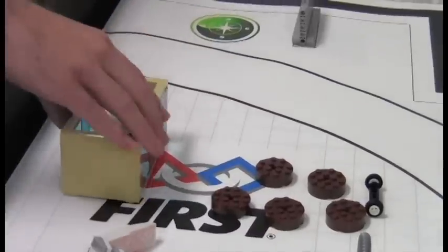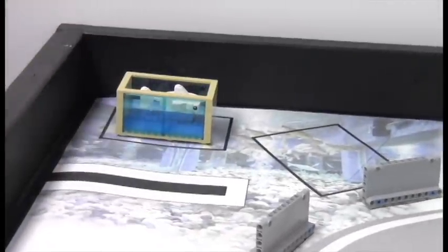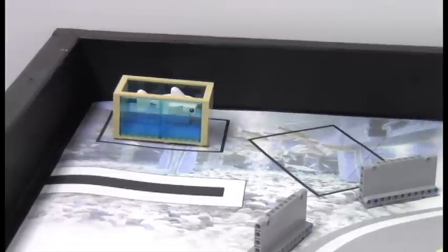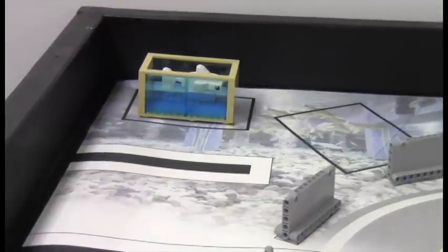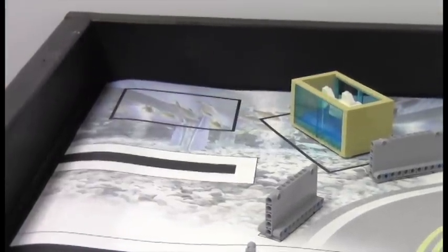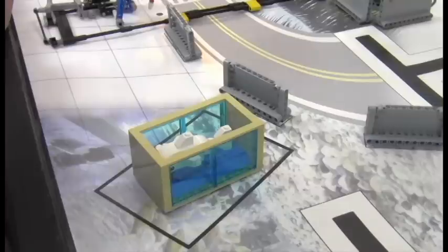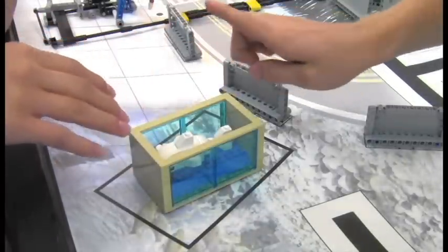To score for the shark shipment mission, your robot must move the shark and its tank to sit completely inside one of the target areas. If the shark tank is sitting completely inside target one, your team scores 7 points. If it is sitting completely inside target two, your team scores 10 points. If the tank is in one of the targets and the shark is not touching the walls of the tank, then your team earns a 20-point bonus. Note that neither you nor your robot may touch the shark after it has left the base.